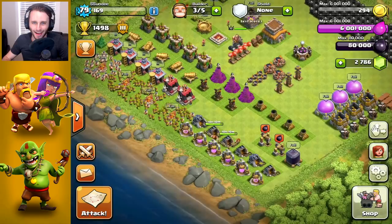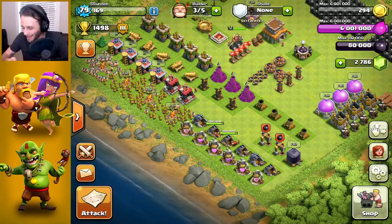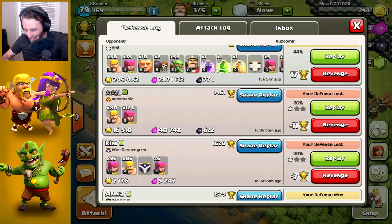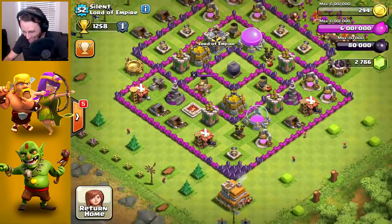Actually, I completely forgot about this - we don't have any gold to go looking for attacks. So let's look through our defense log here. Let's see if we can find one of these guys that wanted to take my base down. Let's see if we can get a nice revenge out of this. Alright, so here we go. This guy here - Silent. Let's visit his base. Okay, let's look around his base. I can revenge this guy. I think we're gonna do it. Let's attack Silent.